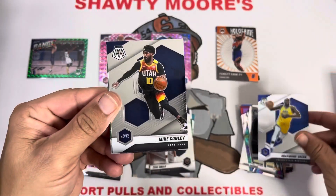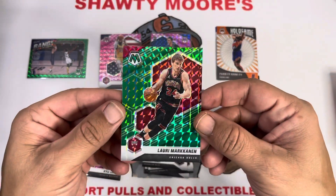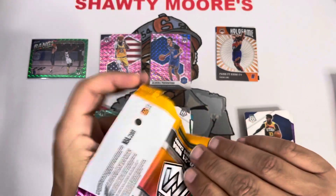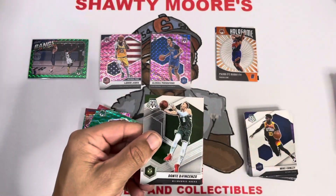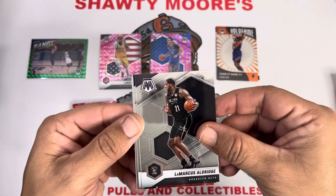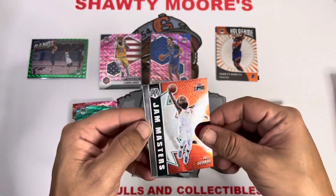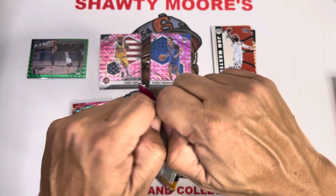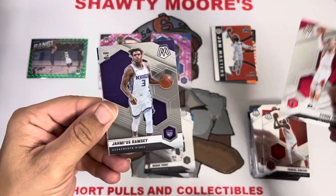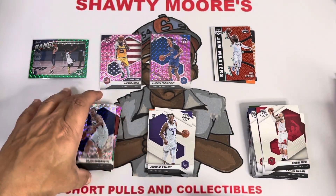First pack: we got Draymond, Mike Conley, and our first rookie is Reggie Perry, and a Lauri Markkanen for our first green. Next up we got Dante, LaMarcus, and it looks like we got a Slam insert in here — Russell Westbrook and a Paul George Slam. All right, here we go — Pascal Siakam, Daniel Theis, Jamis Ramsey on the rookie end.